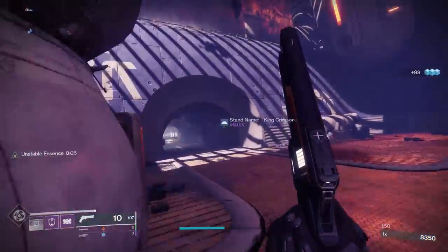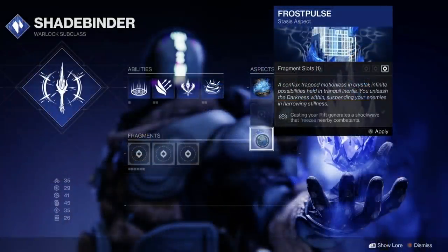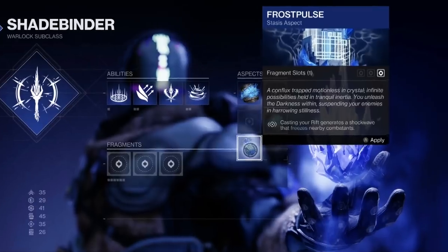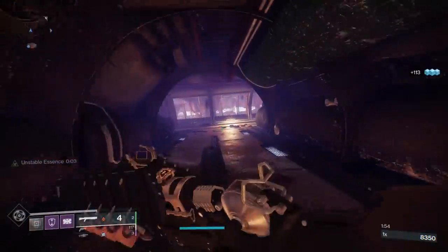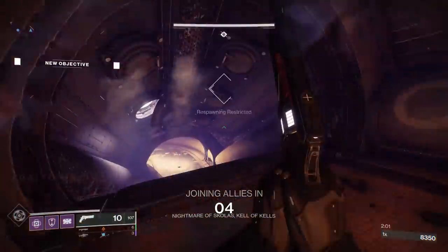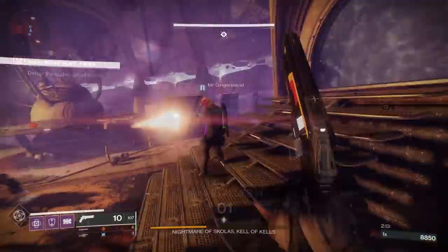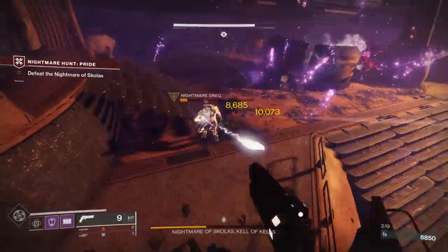Interestingly, this stasis aspect has three fragment slots — three potential upgrades. But if we look at another different stasis aspect, this one we've seen before, where casting your rift generates a shockwave that freezes nearby enemies — that one only has one fragment slot. So potentially this is a balancing factor, or you can get varying degrees of aspects. But speaking of those fragment slots, what kind of fragments are you putting into them? We actually got to look at several new ones here.